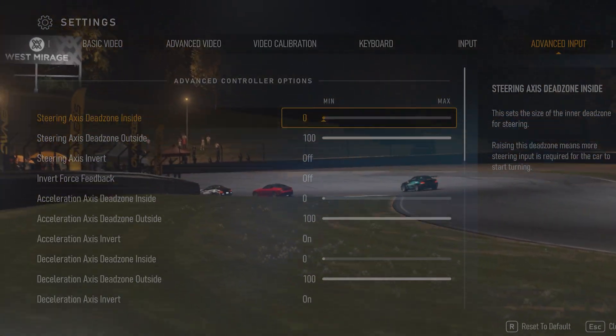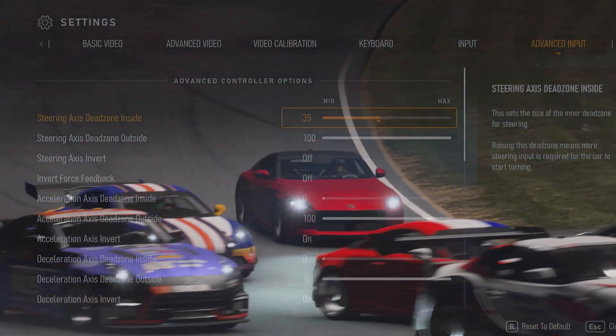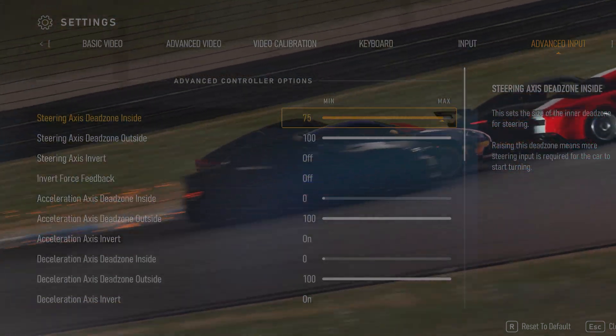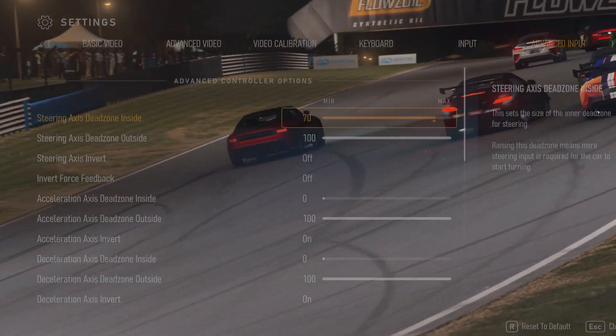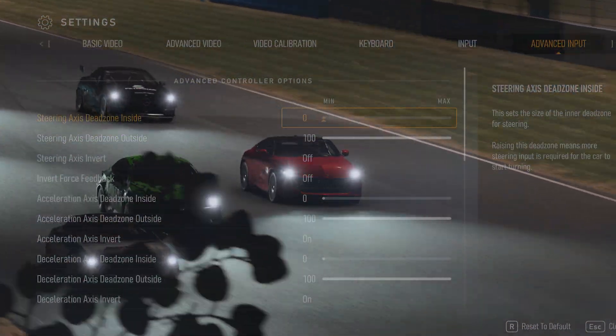Steering axis dead zone on the inside: think of this as how much you have to turn the steering wheel from a zero degree angle or dead center to get a response translated into the game. The higher the value, the more movement it requires before seeing a response in the game.